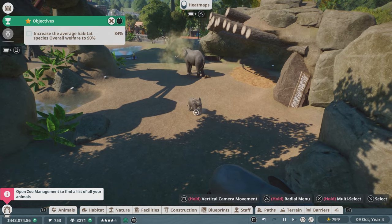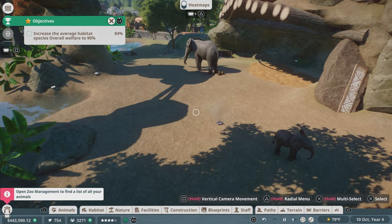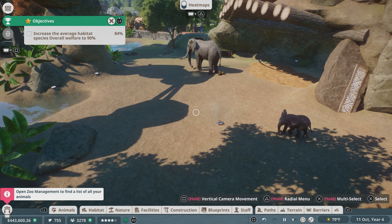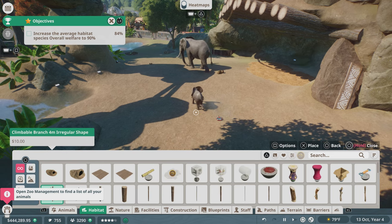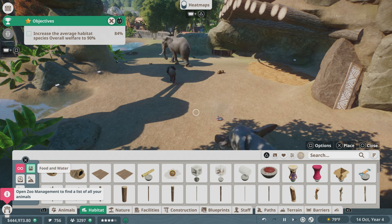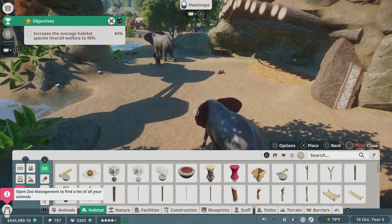Is this not an enrichment thing? Is it just not enough? Maybe the big guys don't care for it. Oh my god, that's a lot of poop. Alright, I believe it's in the habitat area, so we want to go in here: food and water, beds and shelters, heaters and coolers, enrichment items.